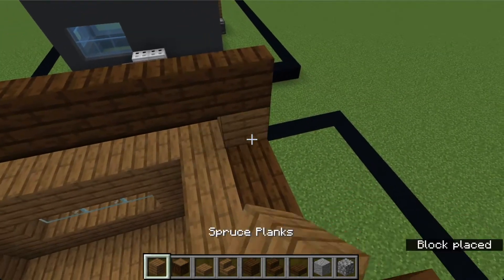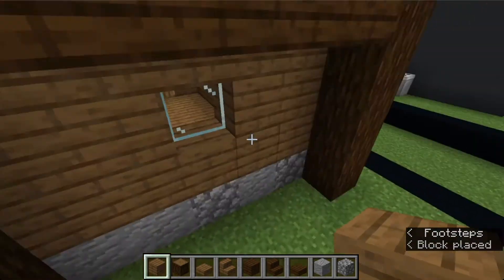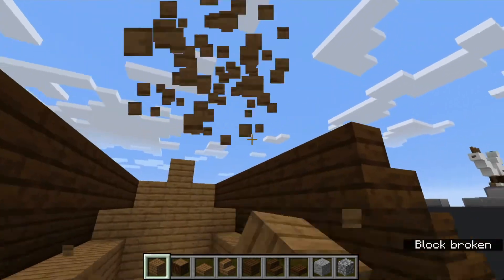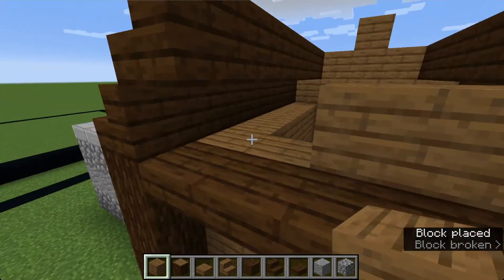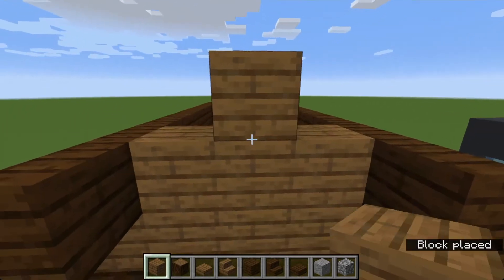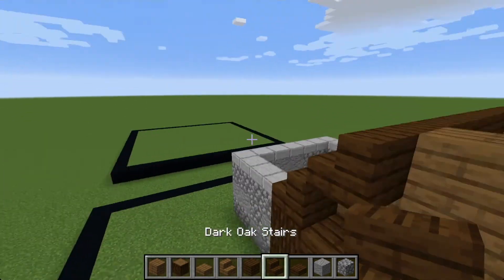Now fill in this side and do the same type of pyramid shape. Do that on the next layer as well.